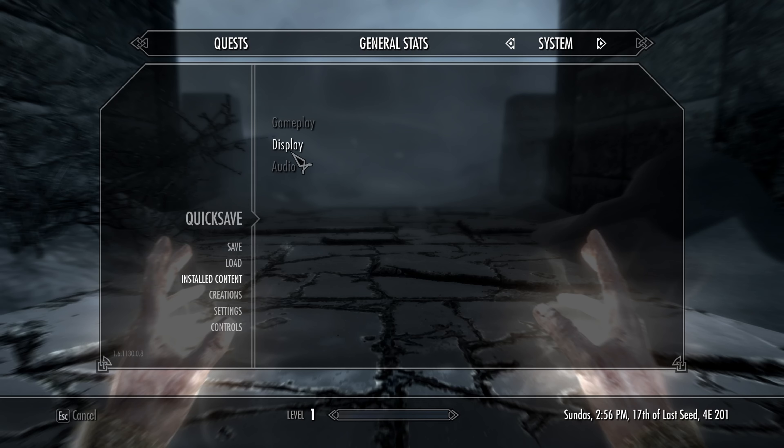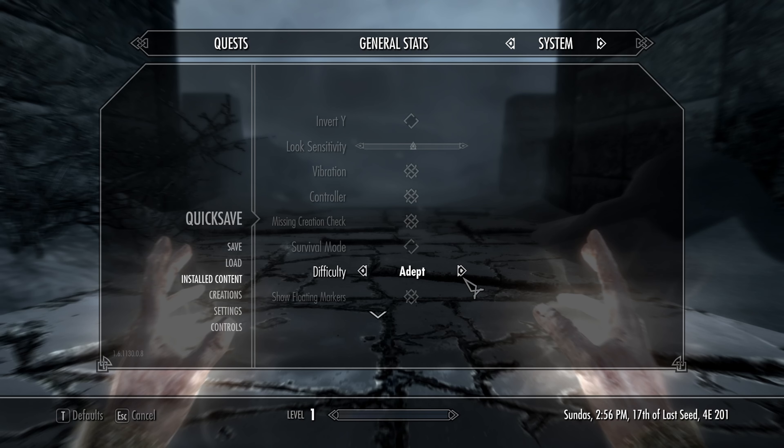I will show 6 different ways of leveling Restoration. Restoration XP is earned by healing yourself, healing others, or healing the undead. You gain XP by how much health is healed, meaning you or your target can't have full health and receive XP.